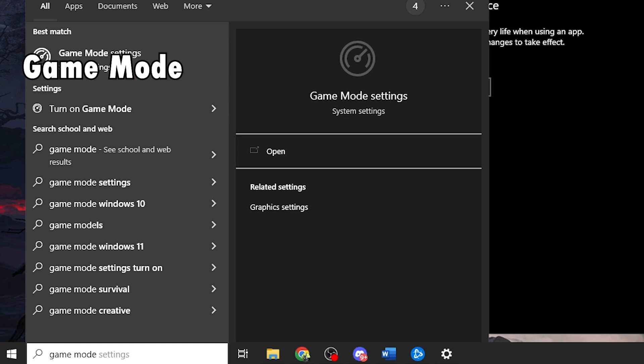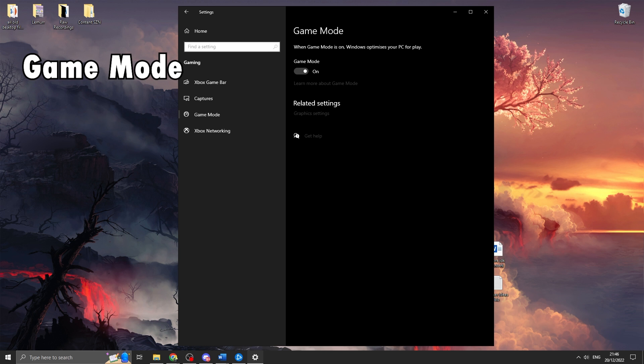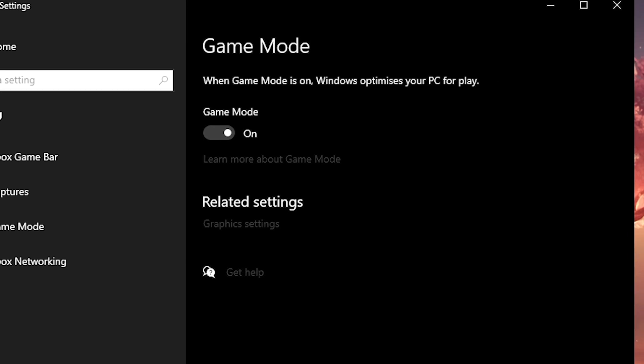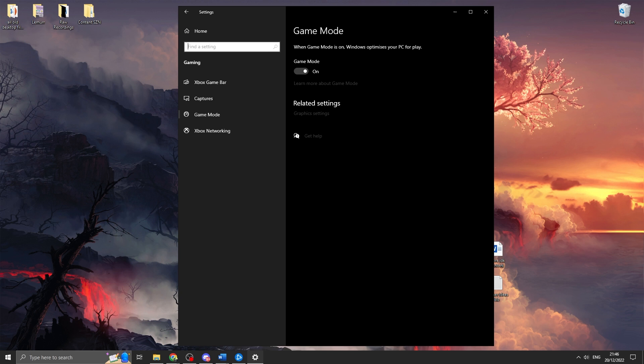The next thing to check is game mode settings in Windows — go to the search bar, type in 'game mode,' and open that option. Make sure that game mode is on. It feels quite improved; for Windows 10 users I would definitely recommend having it on. For Windows 11, give it a try and see how it feels, similar to how you tested hardware accelerated GPU scheduling.